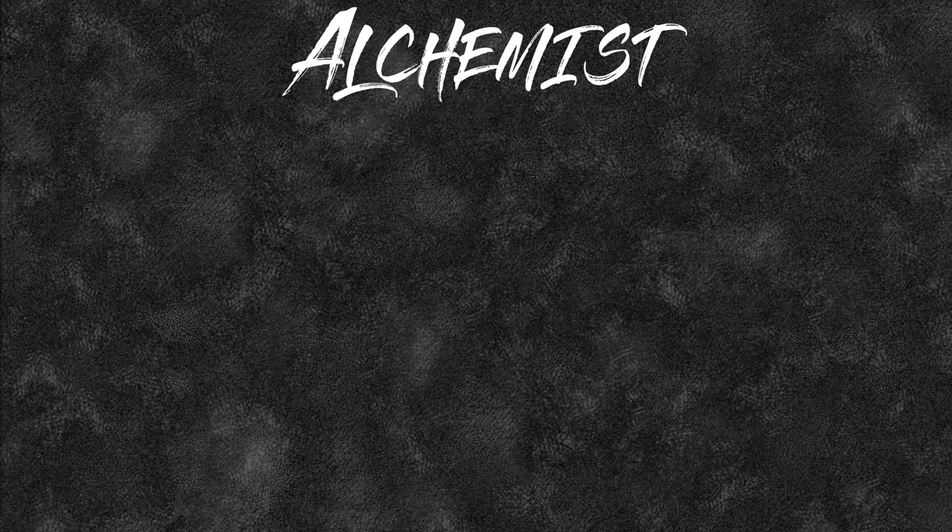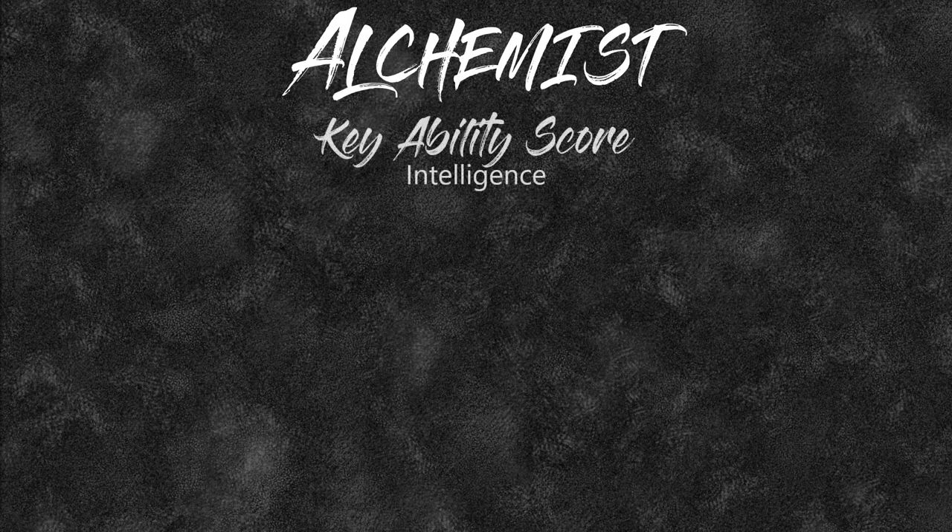Today we are looking at The Alchemist. We're going to be looking at what key abilities they have — which is intelligence — and effectively how to build an Alchemist. We're going to do a deep dive into The Alchemist, do one character build, and look at what races, ancestries, heritages, and backgrounds are really good for it.